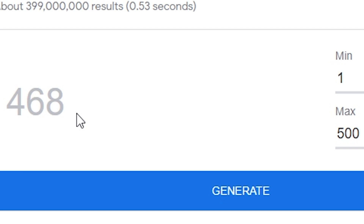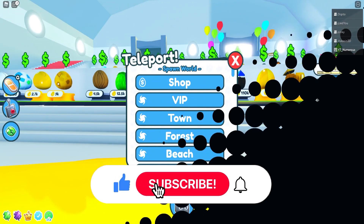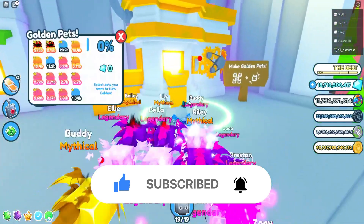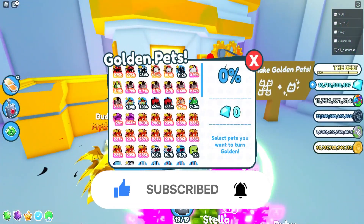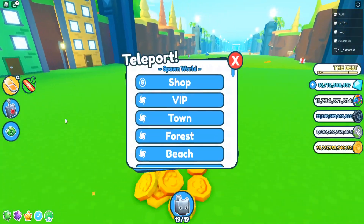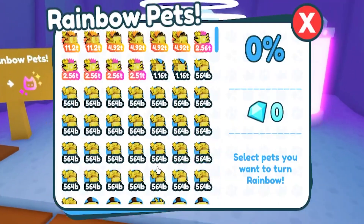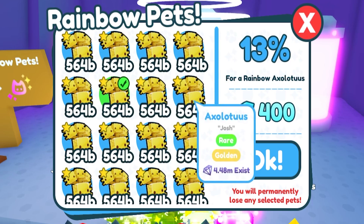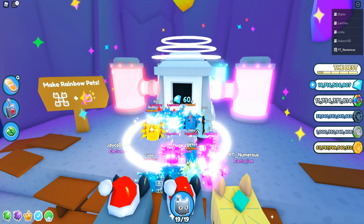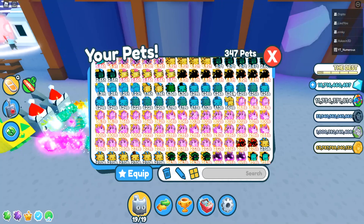For the first step, you're going to need some pets — either newer pets or older pets from previous updates. You want to make them golden first. I've already hatched my goldens, so I still need to make them rainbow. Go to the mine right over here, select your pets, and make all of these rainbow. I'll do a quick time lapse — there we go, all pets crafted.